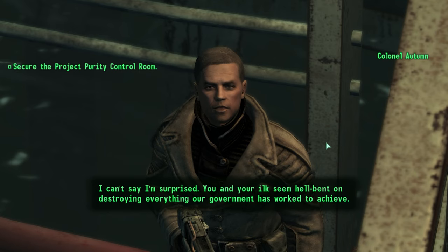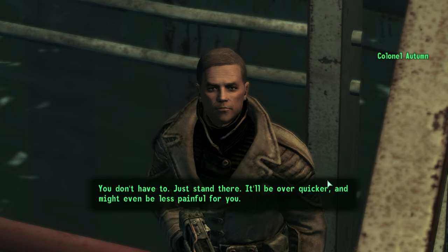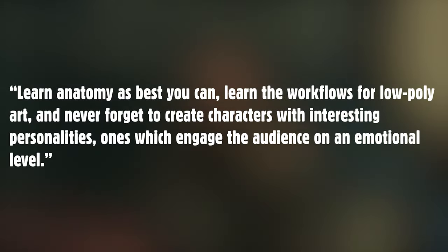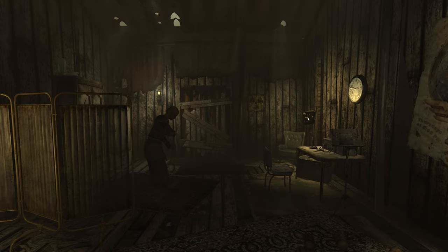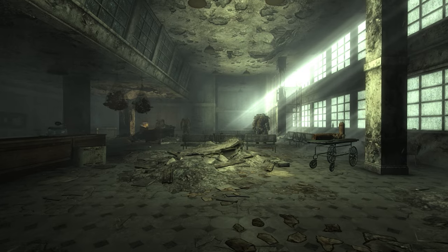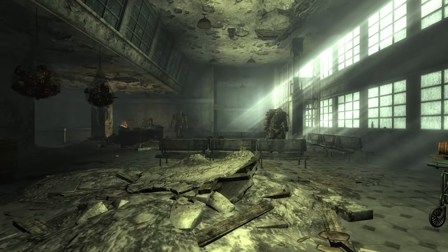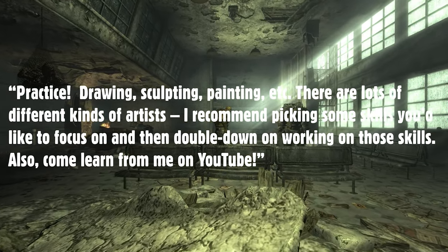I then asked what advice he has for a prospective character artist looking to get into the industry. Learn anatomy as best you can, learn the workflows for low poly art, and never forget to create characters with interesting personalities — ones which engage the audience on an emotional level. Nearing the end of our interview, I asked what type of training he'd recommend to become a better artist. Practice drawing, sculpting, painting, etc. There are lots of different kinds of artists. I recommend picking up some skills you'd like to focus on and then double down on working on those skills. Also, come learn from me on YouTube.